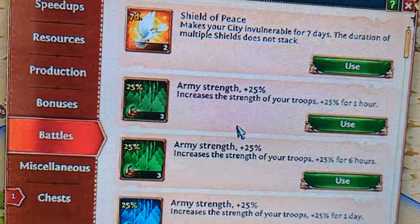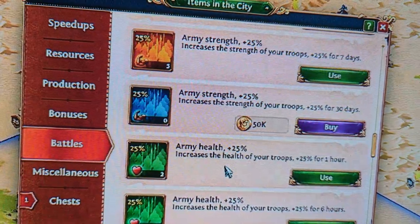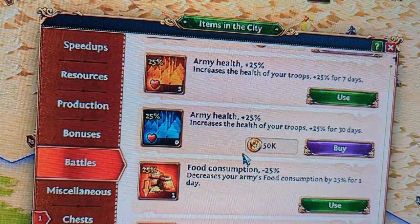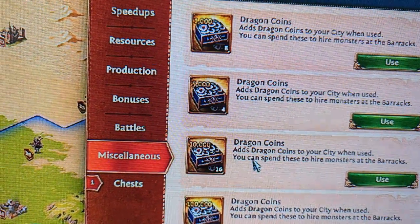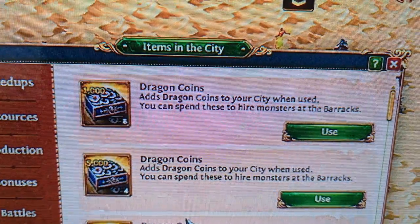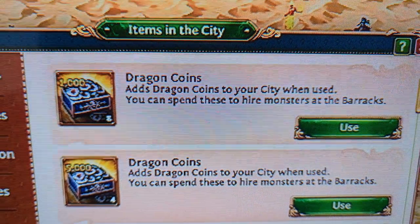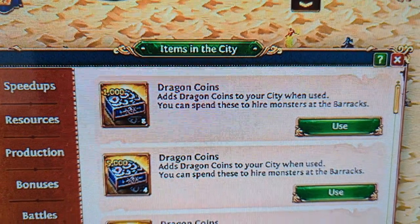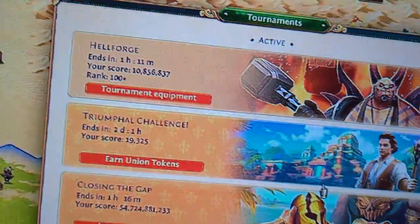Battles bonuses give you things like army strength going up. You have different levels you can buy if you have extra gold, but I wouldn't suggest it — you usually get these as part of sales and rewards for different challenges. Dragon coins: if you are below guardsman level 5, do not worry about dragon coins. You will get them from other people and they're really super expensive to get. The way you get dragon coins is your clan has to do well — or individual clan members do well — in the different challenges.